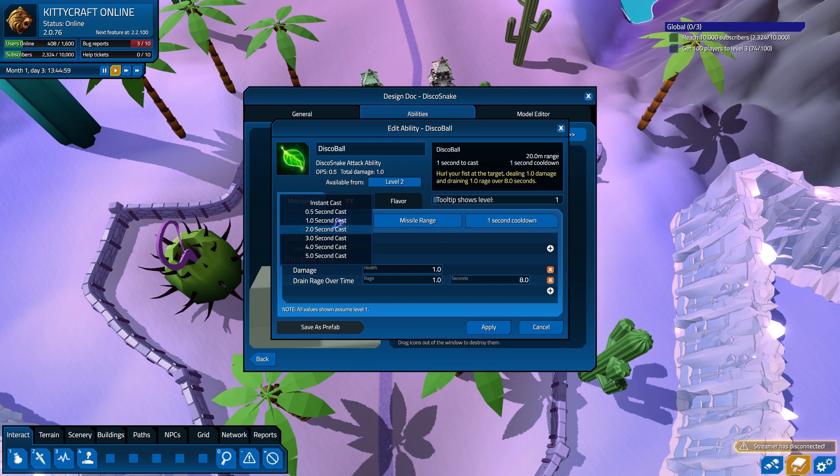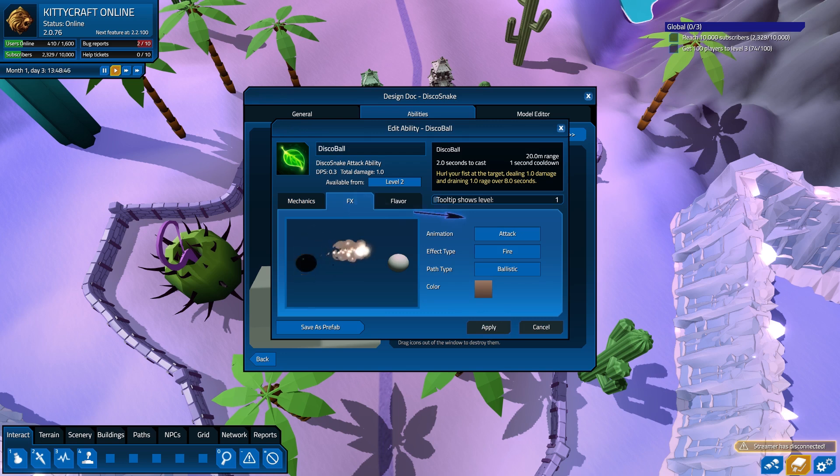So it'll do one damage, drain one rage over eight seconds. All these numbers will change when we bump this up. Two seconds to cast, but it lasts eight seconds. They can still keep that going. Apply that, because I often forget to hit apply. Could we get something a little bit more Disco in here? How about Electric? Better. That's definitely more Disco. What does Light look like? Not quite as Disco as I want. Earth, Wind, and Fire? You see what I did there? Disco, Earth, Wind, and Fire? I think we're going back to Electric. That is definitely as Disco as I can get it.